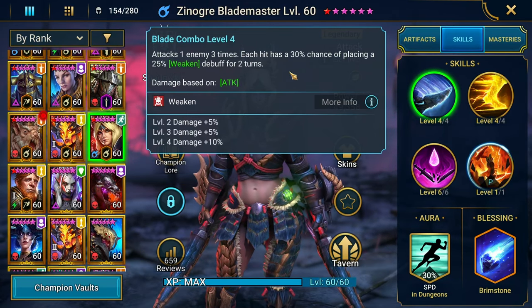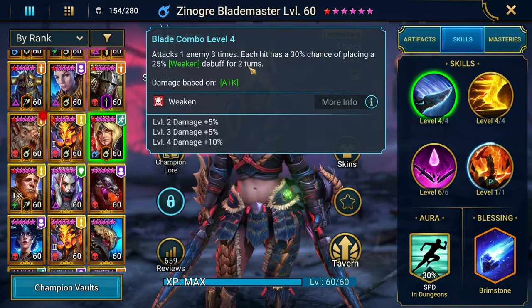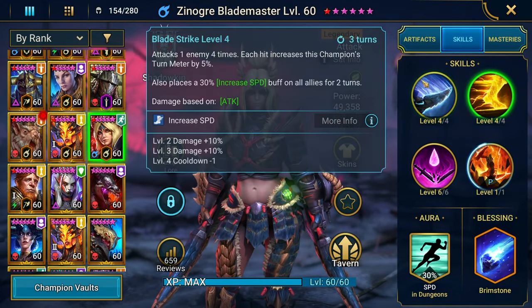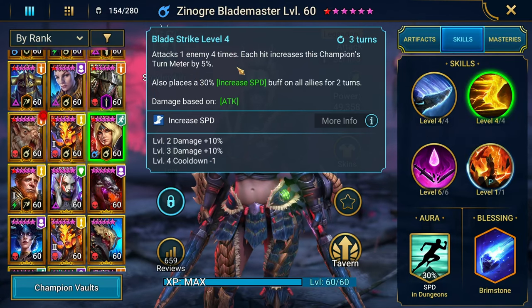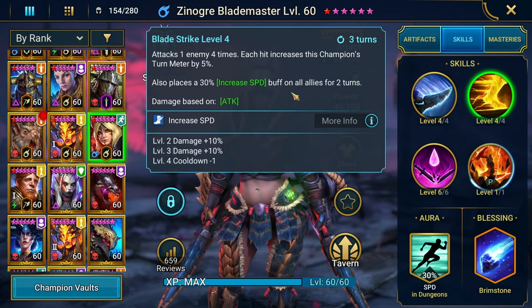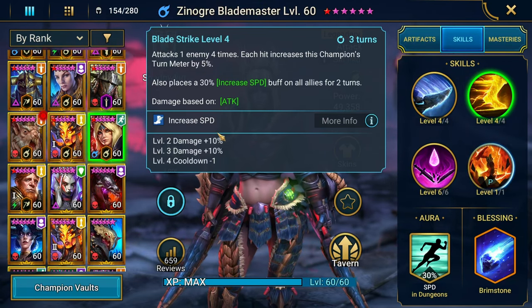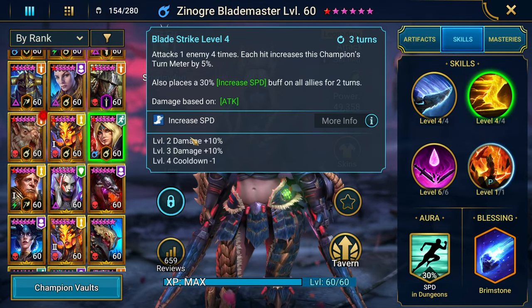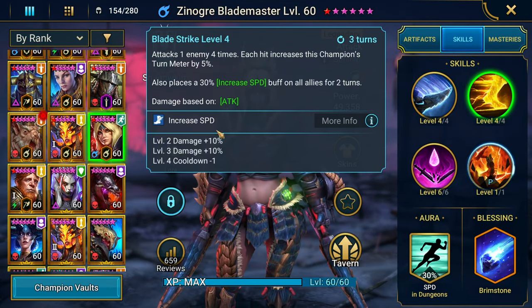It's ridiculous that you get five-star gear at stage 10 of Hard Fire Knight because Hard Fire Knight 10 is really hard. A1 is going to be a triple hitter with a 30% chance of placing weakened — pretty nice, triple hitter, screams Fire Knight. A2 is a 4-hitter, also screams Fire Knight. Each hit increases this champion's turn meter by 5%, so she's going to be going fast. It also places increased speed on all allies for two turns, which is huge in the context of Fire Knight where you want your team going as fast as possible.